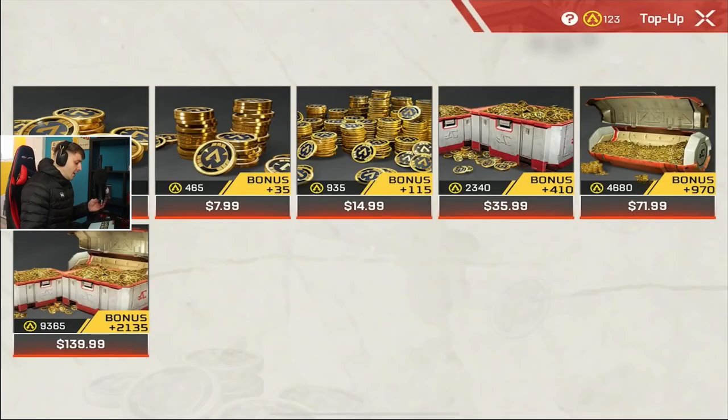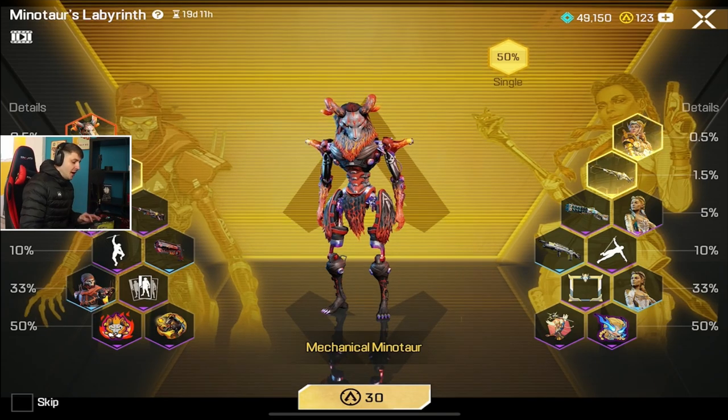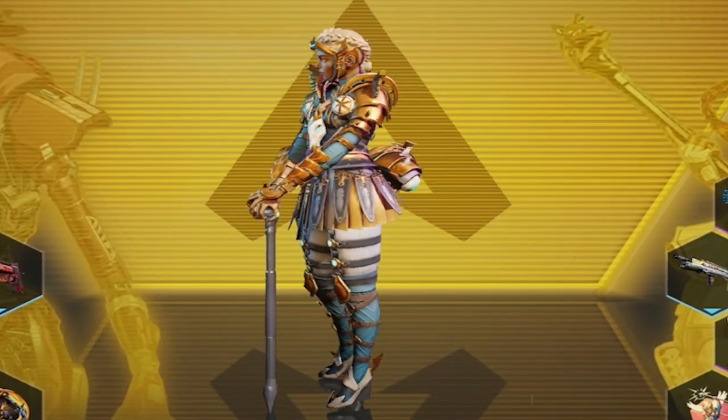Time for a pack opening, boys. Let's get some money put in. It costs 30 and I've got 123. Imagine if we get the Revenant off the first pool, but I want this Loba as well. She's looking fine. Let's go.